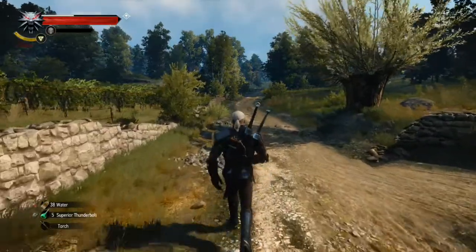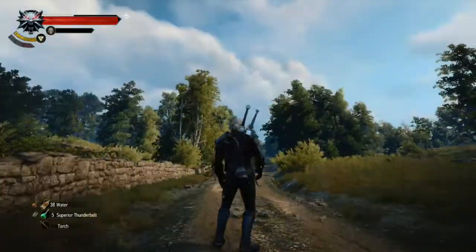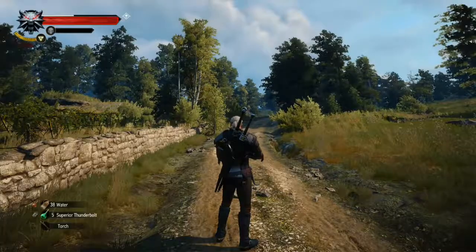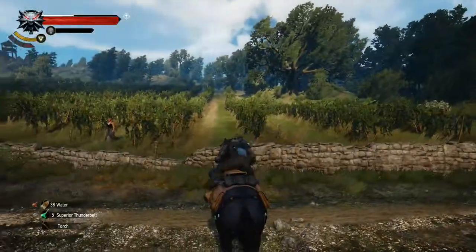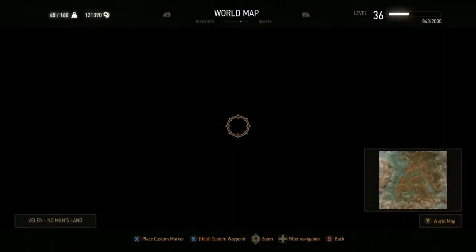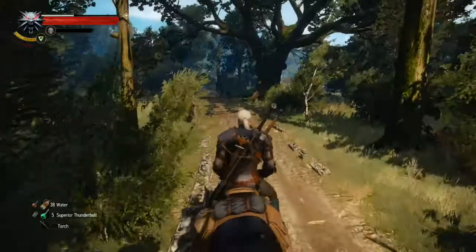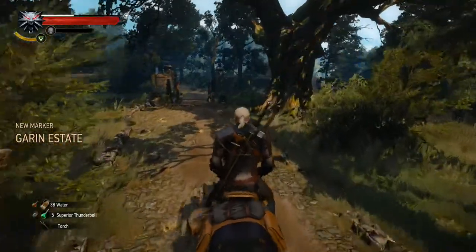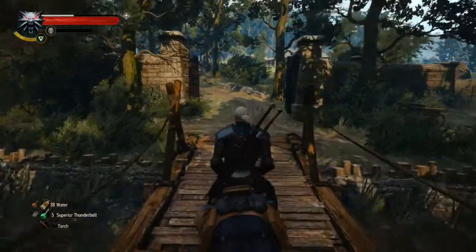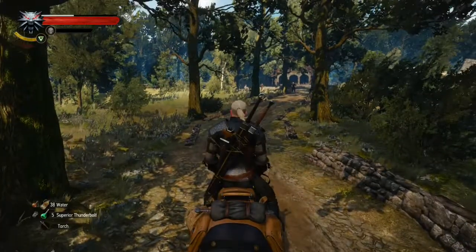Alright, let's head out to where we need to go to begin the very first mission of this expansion pack. It's at the estate of some guy named von Everec — I've played this DLC once before, so I'll remember some things, but it's been a couple years. Let's go out to the von Everec estate. There's a little bridge here to go over to the estate, and I can see some people.